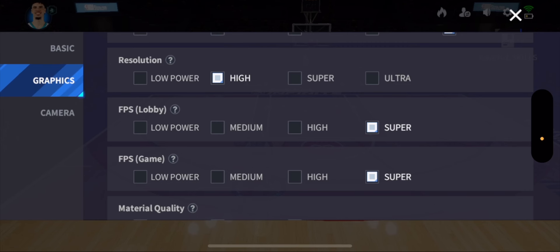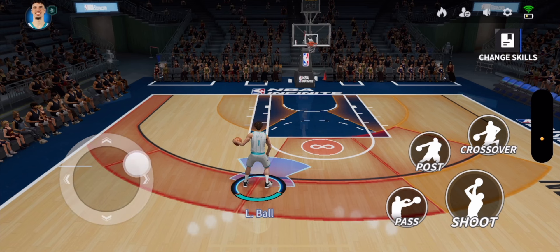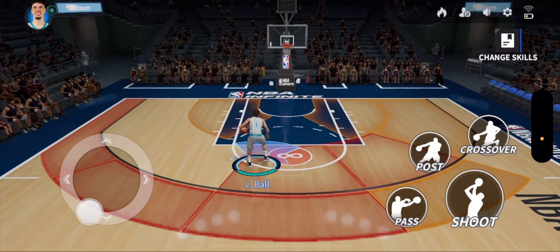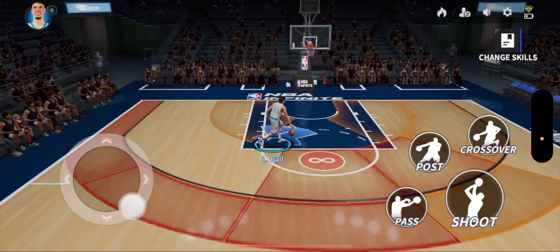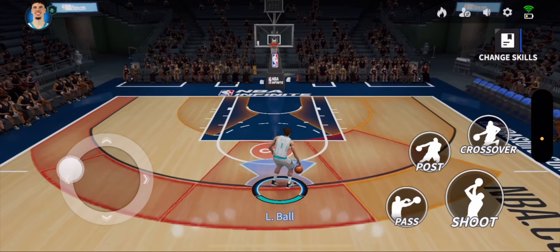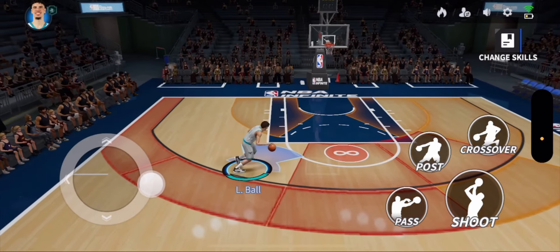The second thing is if you go to graphics, these are the default graphics settings. For FPS, you want to put that on Super — it's 120 or 90 — and it just makes the game run smoothly and gives you a better, smoother view of the game.